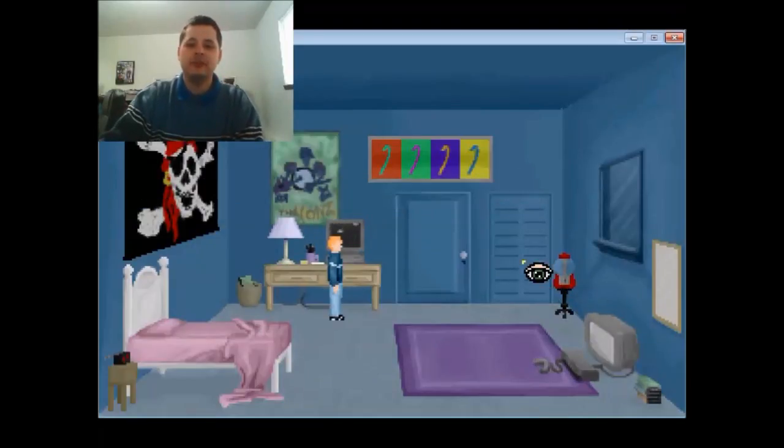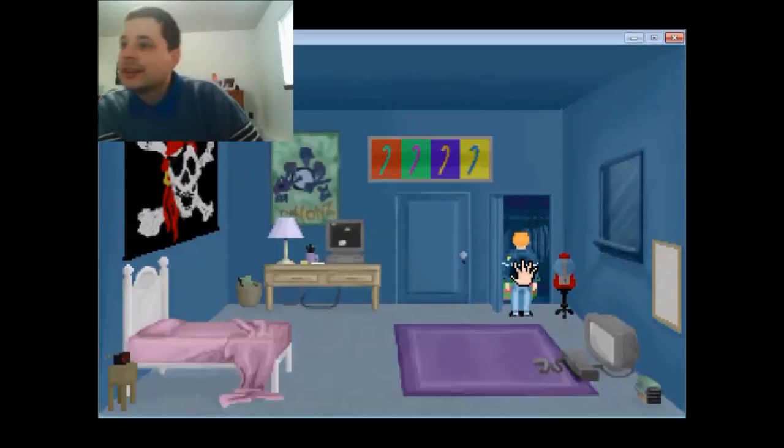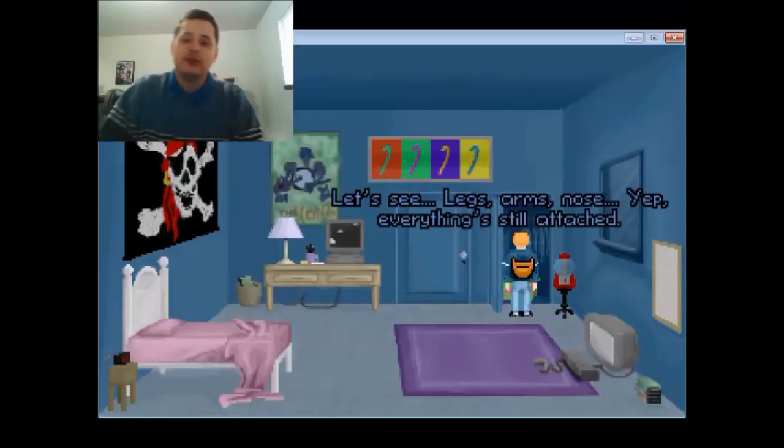So what I think we do is go into the inventory, grab the quarter, and use it on the gumball machine to get the knife. Oh, why do I not need the knife? Paul, come on — I want a knife. You know, from the screensaver collection After Dark — that's the name of the screensaver.